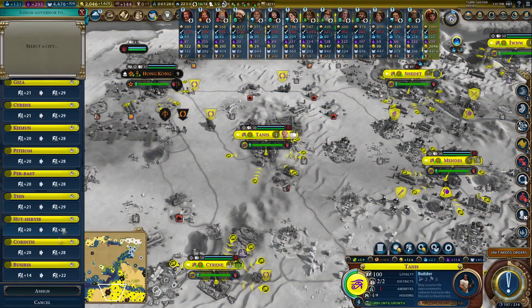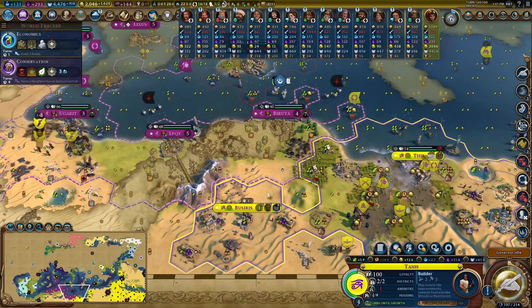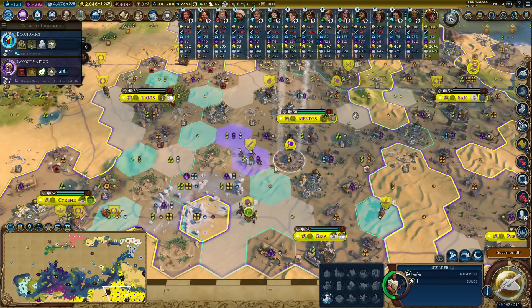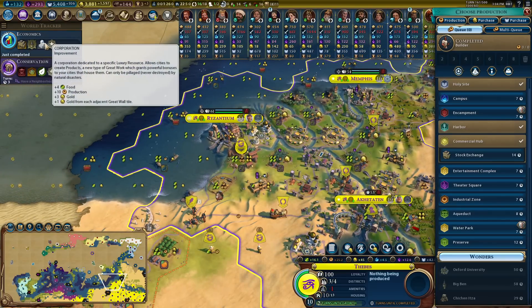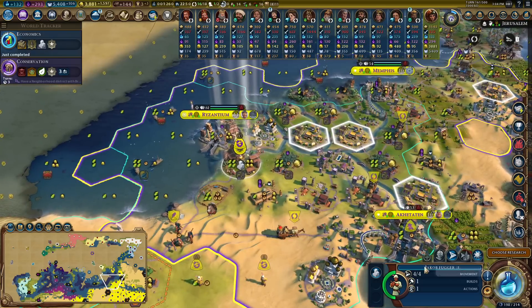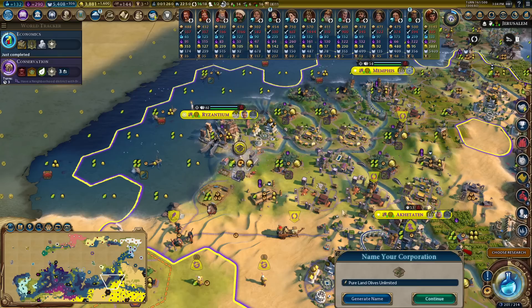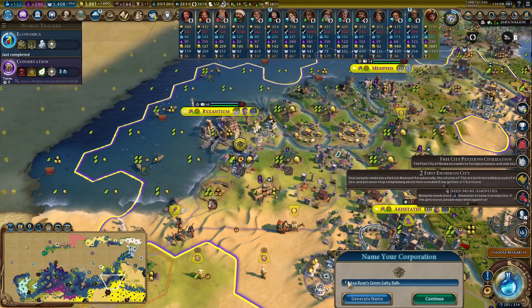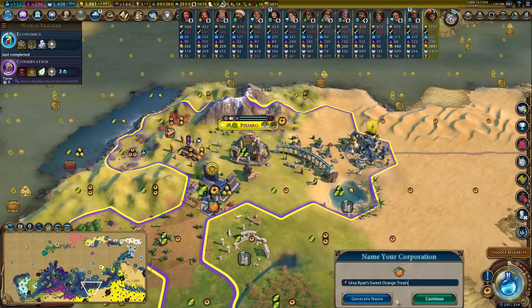Moksha, I'm going to send you over to my new city over here and use you to sort of abuse what's going on with Carthage - that's going to be very fun. We finally finished Economics - corporation time! These things are so good. Plus 60 production towards civilian units in the host city.